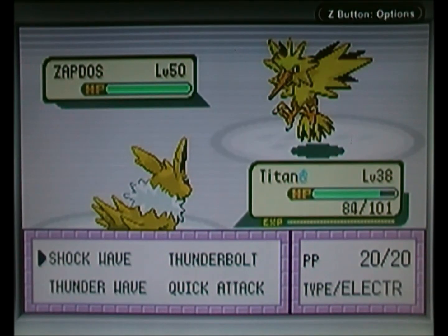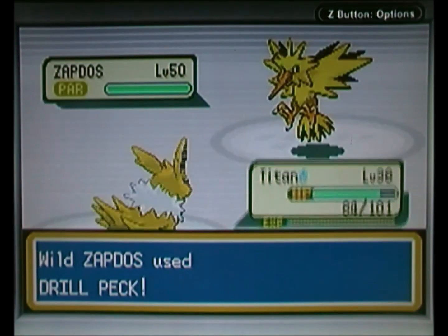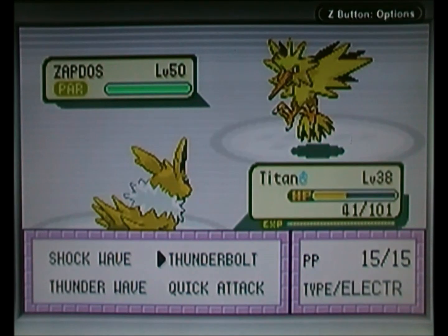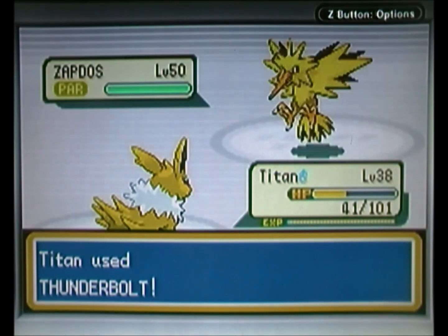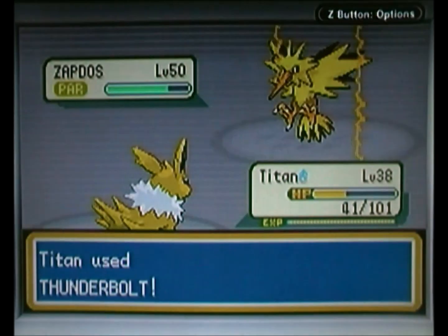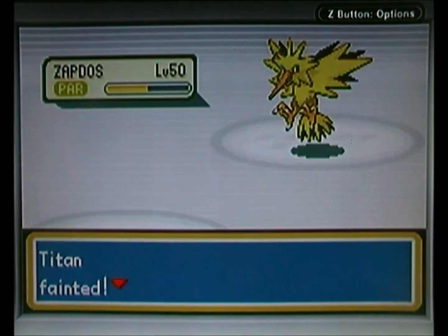Now, just like Articuno, very powerful. Let me quickly try and remember its moves — I'm going to go for Thunder Wave to put status on it. It knows Drill Peck, a very powerful Flying type move — that was not very effective. Because it's flying, it won't actually resist Thunder Wave, so that's what I'm going for first. It got paralyzed — not too bad. It also knows Agility which boosts Speed, like Articuno did. And there it goes with another Drill Peck — Critical Hit kills Titan. Not fun at all, with Zapdos only at half health.